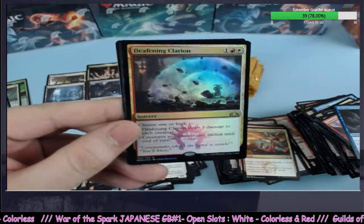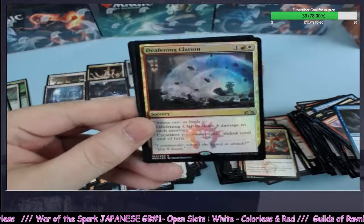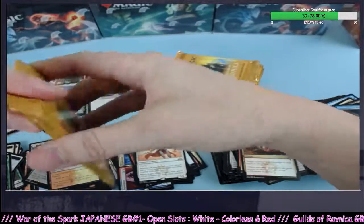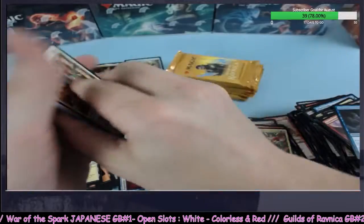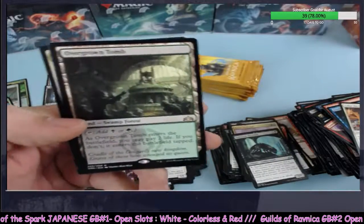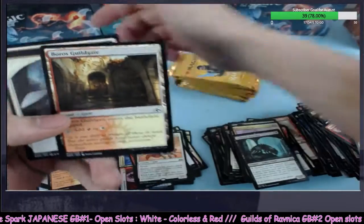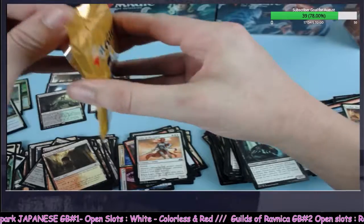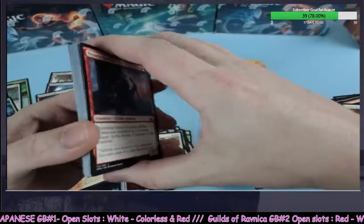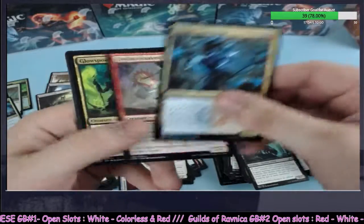Deafening Clarion — nice, showing up. Good looking card, nice foil guys — going to red and white. Deafening Clarion, awesome removal. Overgrown Tomb — black and green, Robert and Brandon getting after it in the arena. Now we've got three lands — this is better. We got snubbed in Allegiance, we only had two and only one was a dual-type color land.